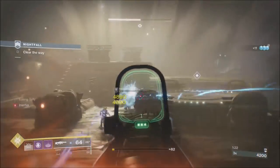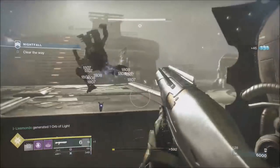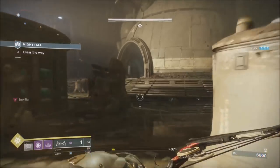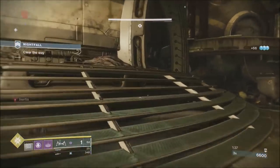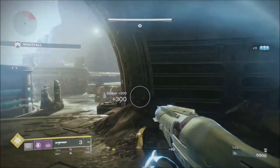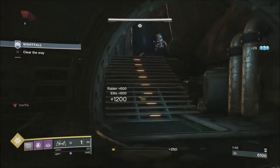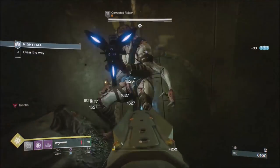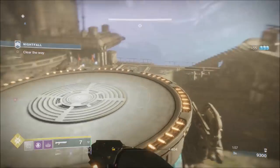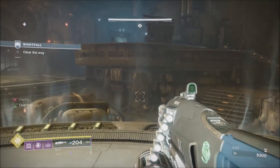We're using the 21% Delirium — as most of you guys and girls of YouTube will know, that's the weapon you get from the Gambit triumph for going in and doing multi-kills and killing the envoys. You get the 21% Delirium — it has a perk called Killing Tally. It's on the first page of the Gambit triumph page, top right.